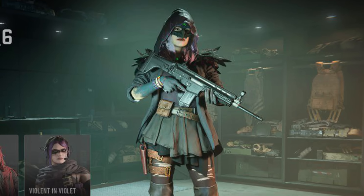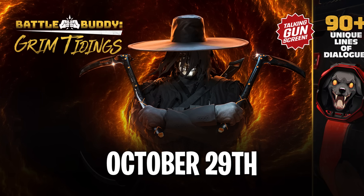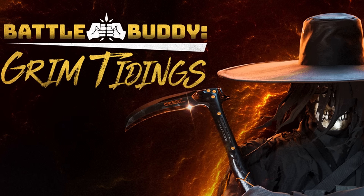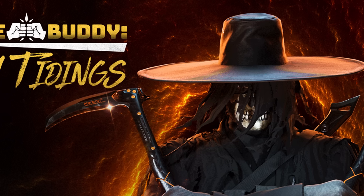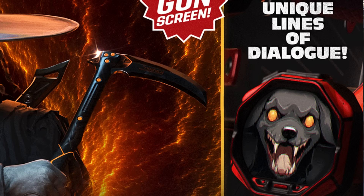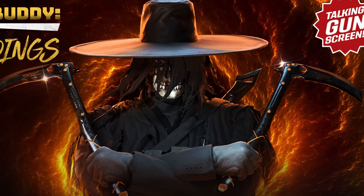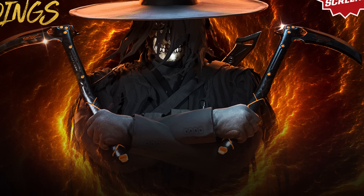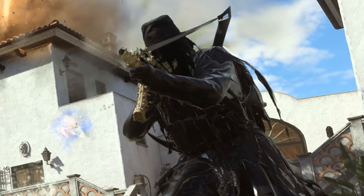Releasing October 29th is the Tracer Pack Grim Tidings bundle. Serve the afterlife by gathering and preparing souls for the underworld. Don the look of a demon hunter with the Death's Right Hand operator skin for Ghost, plus the Reaper-themed Protune Soul Separator assault rifle, Grave Danger shotgun, and Reap and Soul melee weapon blueprints. It includes the Reaping Souls finishing move, a gun screen with talking effects and sounds, Dog Theme Best Friend battle buddy, Ready to Reap weapon charm, Reap sticker, Grinning Grim loading screen, Slice of Death emblem, and for DMZ, an active duty slot and 15-minute insured weapon cooldown.